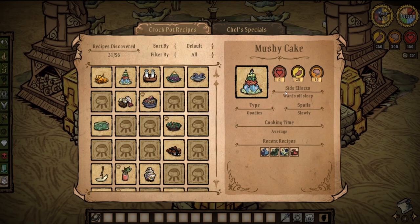The mushy cake will yield 25 hunger, 10 sanity, and provide you with resistance towards sleep effects.